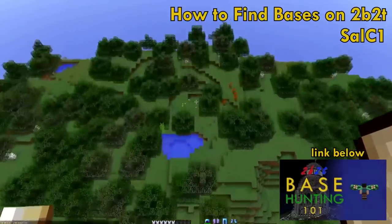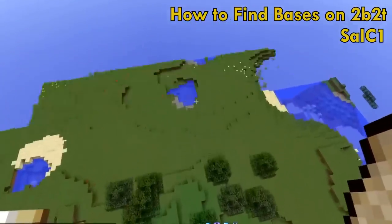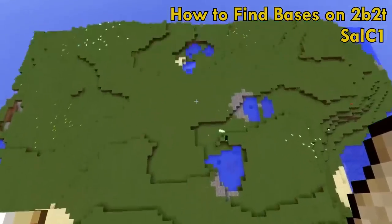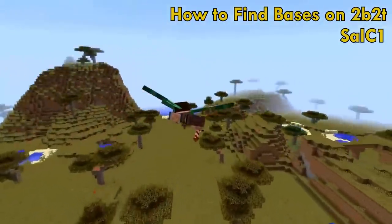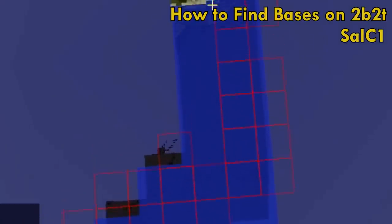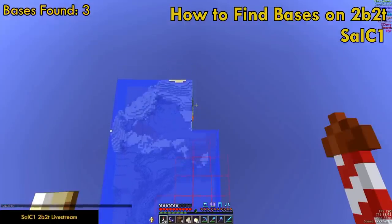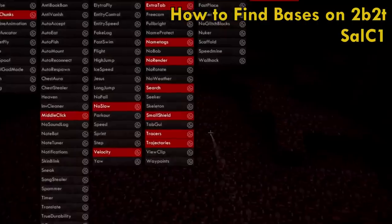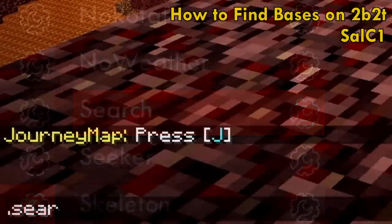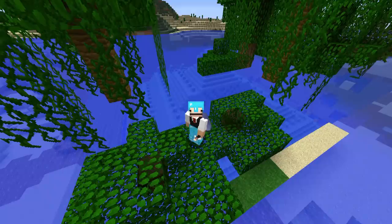Now, if you haven't seen Sal C1's base hunting video, I highly recommend you check it out. He hits on the major points about base hunting, like flying with elytra hacks to make traveling easier and faster. He also talks about following chunk trails to see chunks that have already been generated, which can tell you if players have previously traveled there. He also mentions using the search feature of hacked clients to find things like portals and ender chests. These are all great points, but there's definitely more we can add to make base hunting much easier.